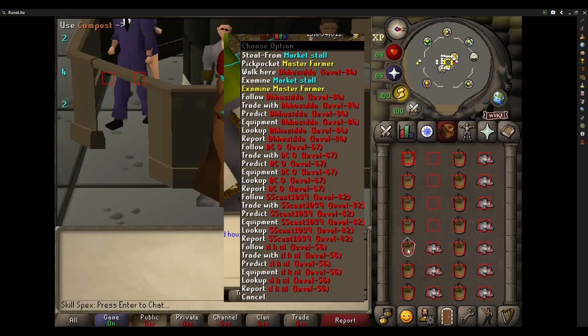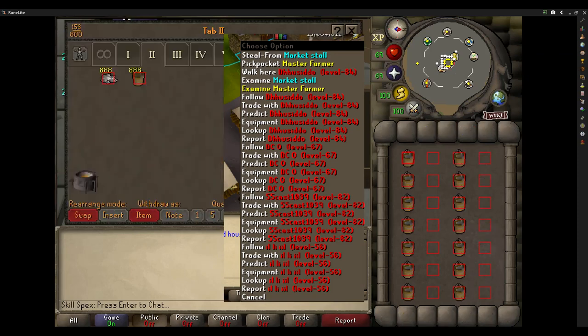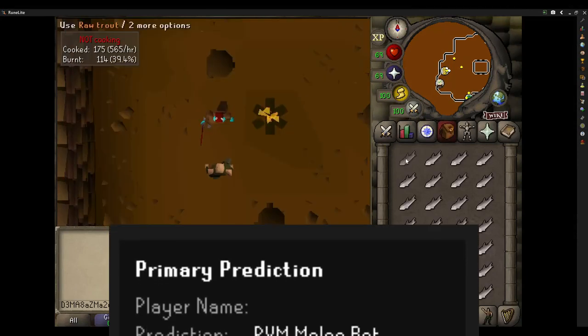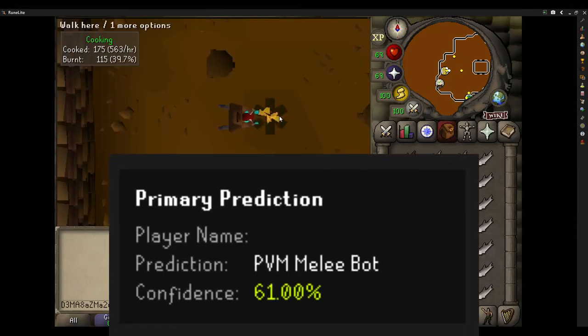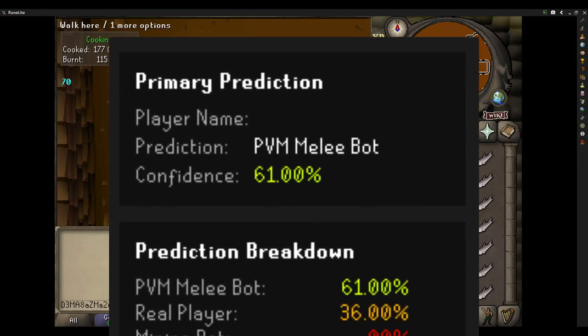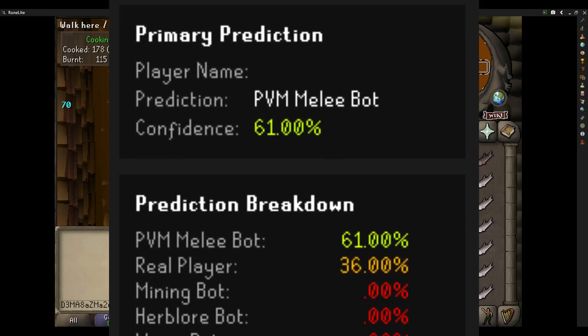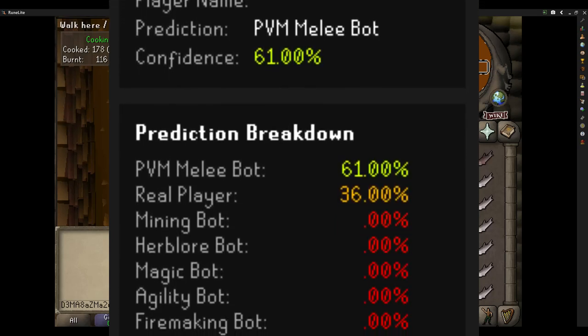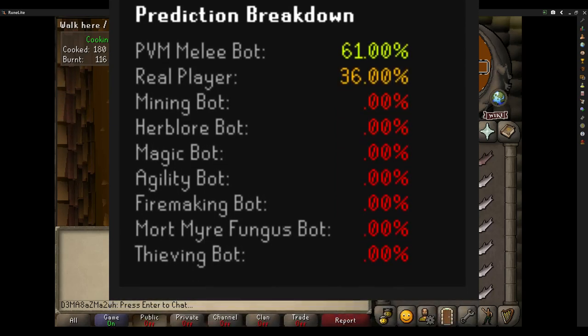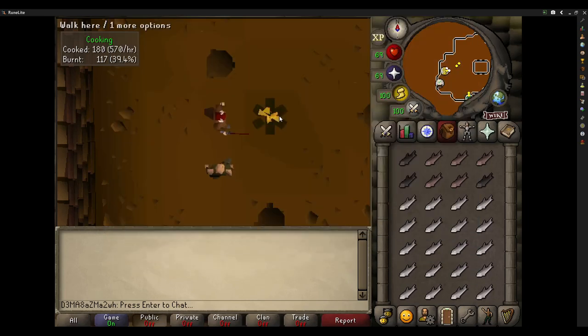However, it also means that the bots that do slip through the cracks and the manual gold farmers are probably making a lot more gold per hour. To update on my bot rating, it recently went a bit haywire with a lot of bots suddenly being marked as real players, but once that stabilised, my bot rating was still significantly improved. No particular skill seems to be dominating — it just seems that the more other skills I train, the less confident it is that I'm a bot. Of course, in terms of bot farming, all this extra work for very little profit would mean the bot detector plugin has done its job.